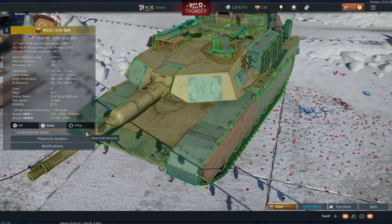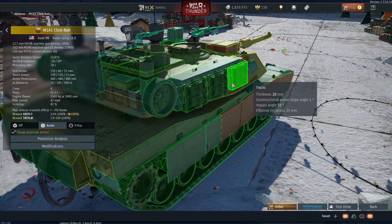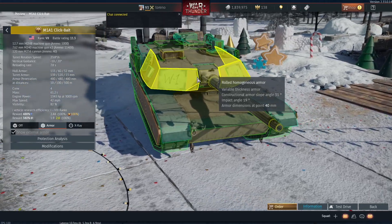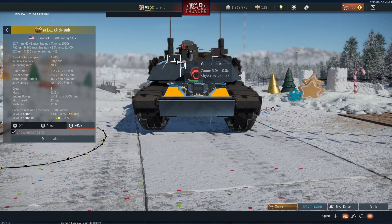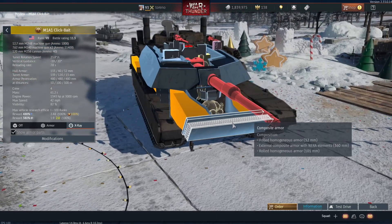The M1A1 Clickbait has various bits strapped to the side, unique decals on the turret, and a chair at the top. These things attached to the side aren't going to make much of a difference. It's a nice premium if you're looking to research the new Tier VIII vehicles, but for the most part it's just an M1A1HC. So if you're looking for something very unique, you're not going to find it here.